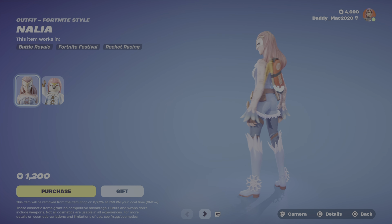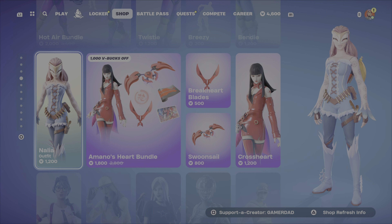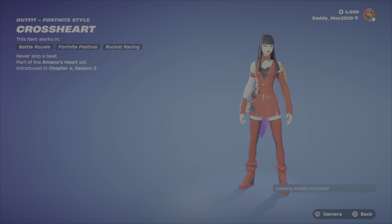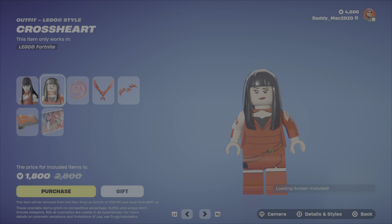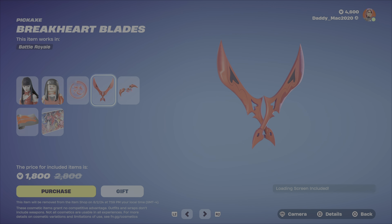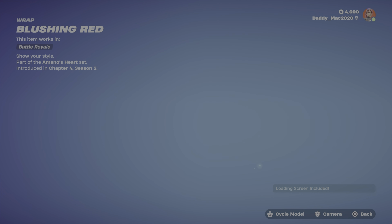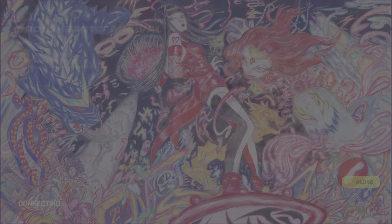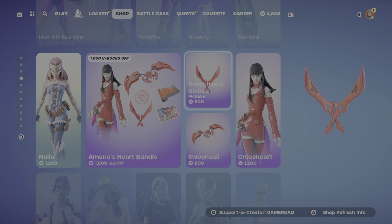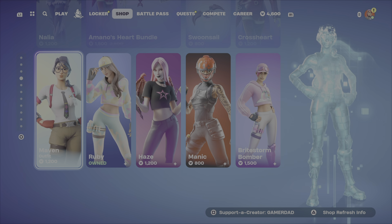We've also got the Nalia outfit in the Item Shop — she's got just the one style, and the LEGO style actually looks pretty good. Then we have the Amano's Heart Bundle featuring Cross Heart, just one style — LEGO style is spot on. You also get the Hollow Glow Back Bling, the Break Heart Blades Pickaxe, the Swoon Sail Glider, the Blushing Red Wrap, and the Cross Heart's Arrival Loading Screen. It's $1,800 V-Bucks for that bundle; the outfit comes with the back bling, but you cannot pick up the loading screen on its own.